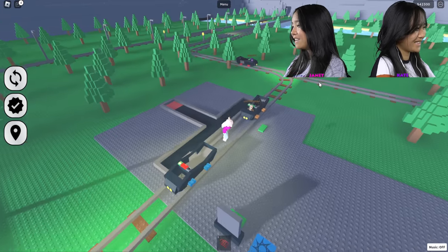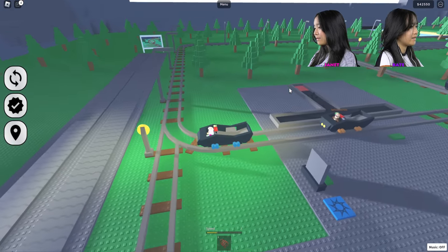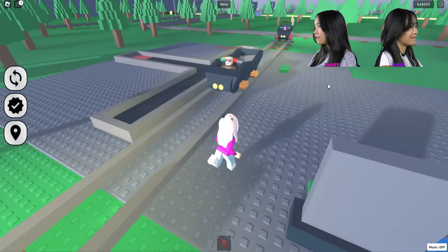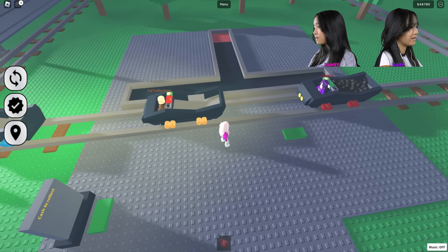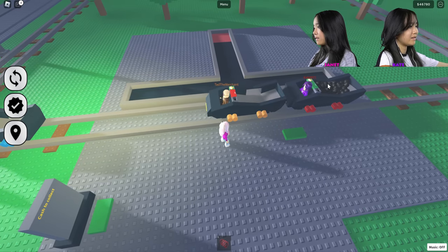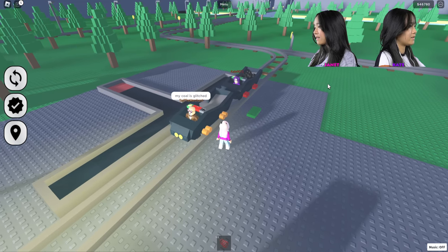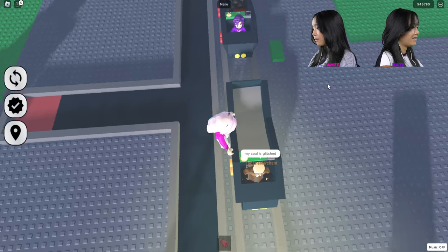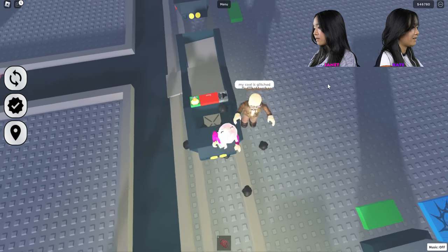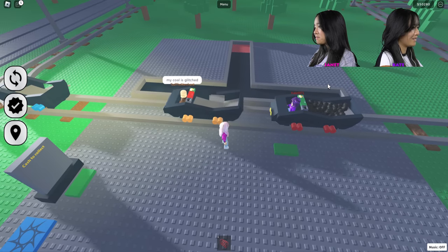Would you like some coal? Yeah, you should come over here. Let me move out of the way. Can we get any money? Did he empty everything already? It looks like it. Is my coal glitched? Oh my gosh, it's right here. I don't really know where it went — all over the place.